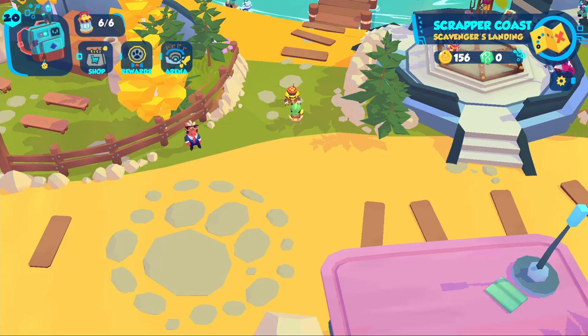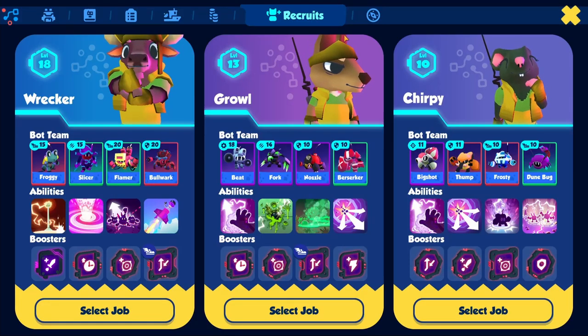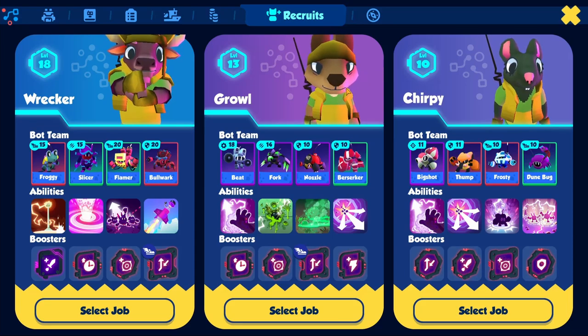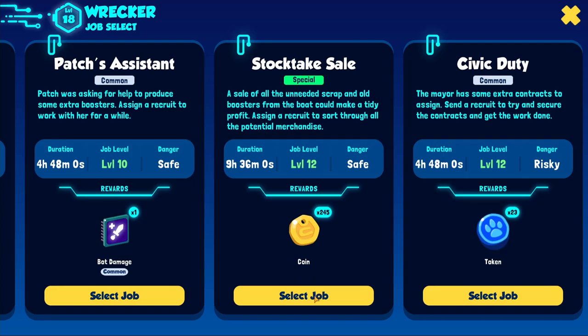Always make sure you choose gold missions for your recruits. For higher chances of success, use the best recruit you have for these kinds of missions. Generally, gold is the best thing you can get from this.